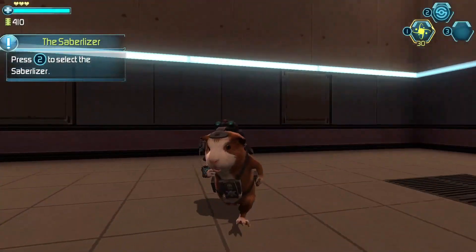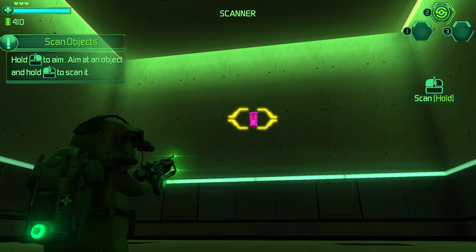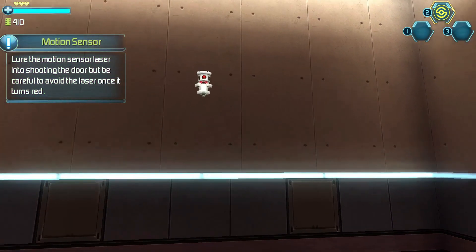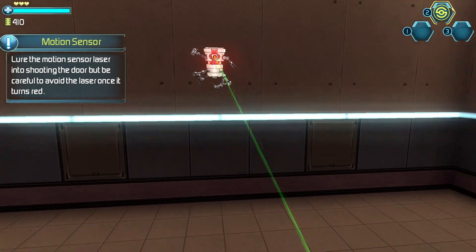Press the button to select. You can scan objects with the Sabrolizer to gather information. Door is sealed. Lower the motion sensor laser into shooting the door, but be careful to avoid the laser once it turns red.